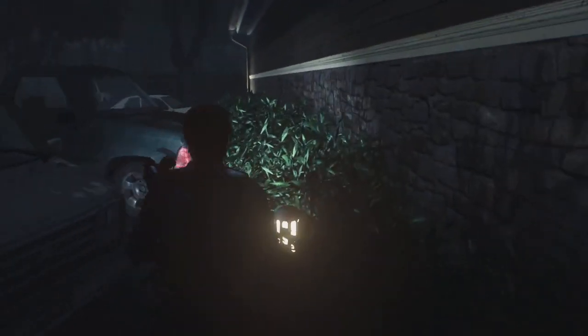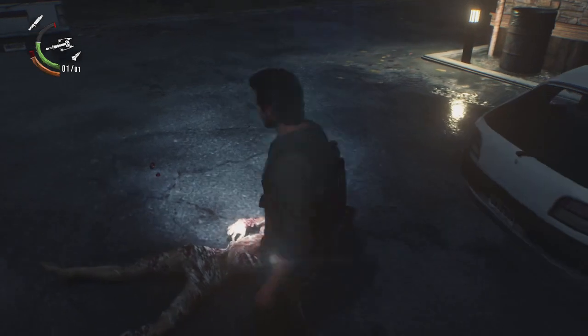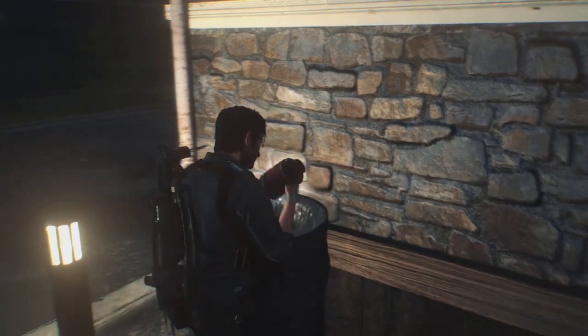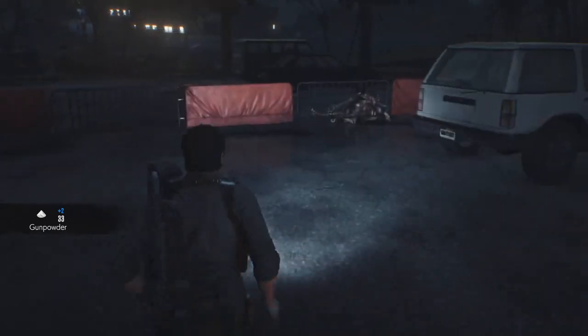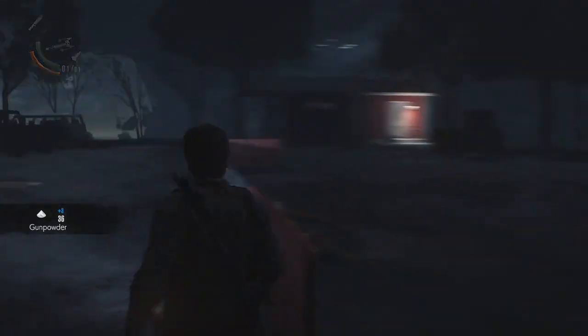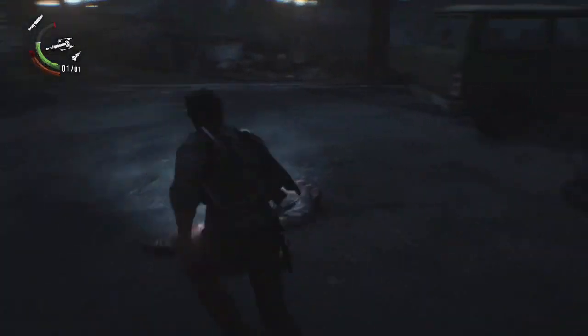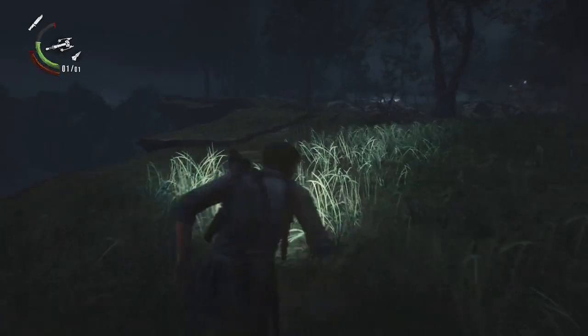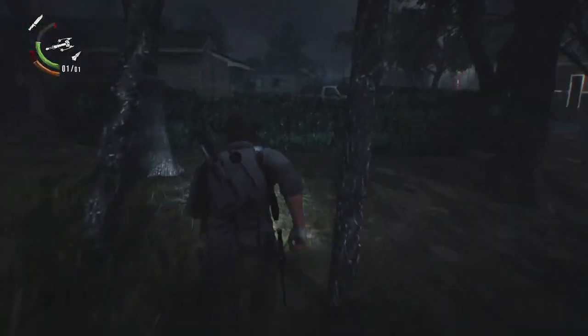I thought she was alive. I want to check these crates to make sure there are no items in there. Another bin to check. Some more gunpowder. So we made a new enemy here, it looks like — with poison. That's where the source is but we'll go there later. Let's take a look around at these houses.